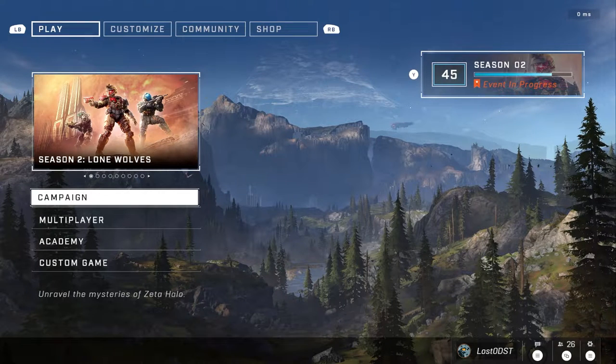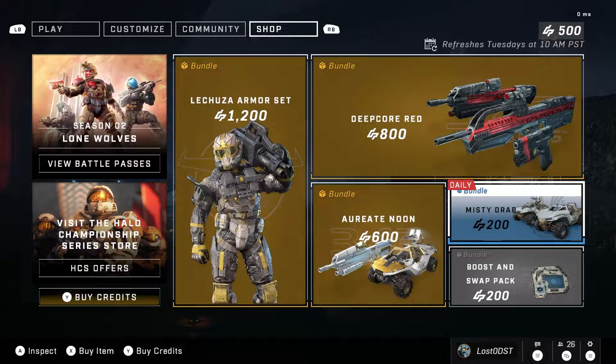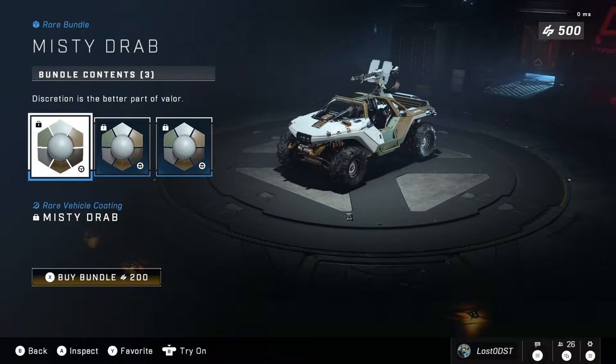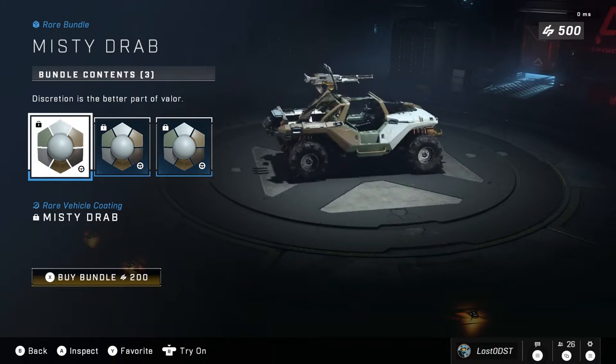What is up guys, hope you're all having a fantastic day and welcome back to another daily shop update for Halo Infinite. Let's go ahead and dig right in. Here we are in the Halo shop. For this daily we got Misty Drab — or I think that's how you pronounce it — and what you get from this is a bunch of vehicle coatings.